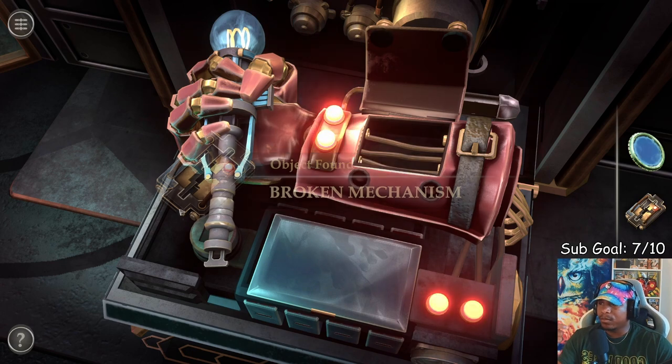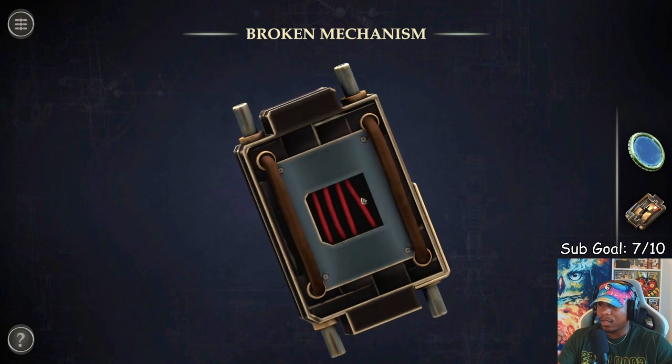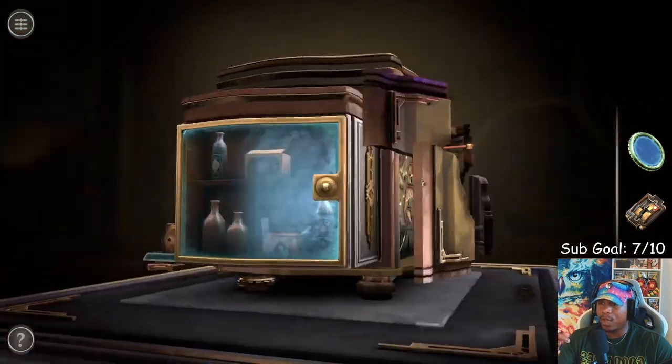Okay, broken mechanism. This looks like the battery that we need for the first room, doesn't it? But it's broken. How do we fix it? So we have to fix this, put this back in here, and then it'll open up. I don't know how we fix that though.